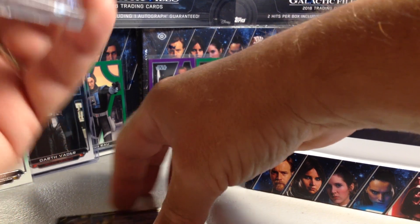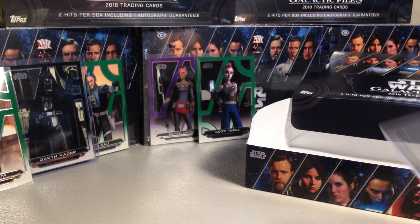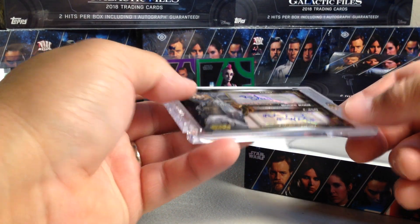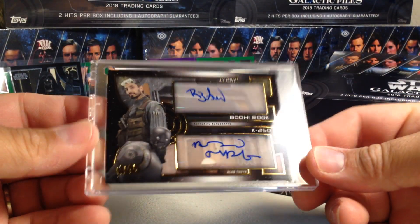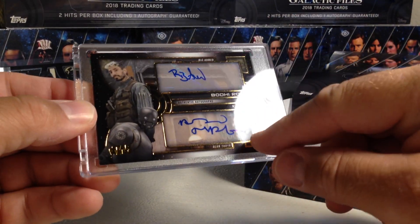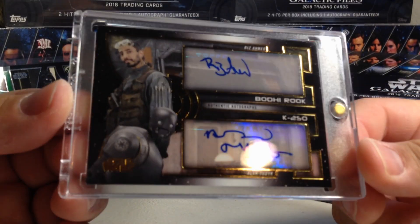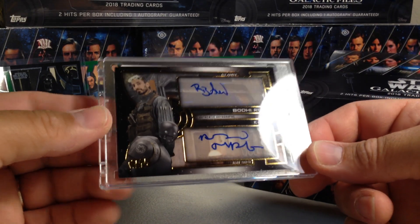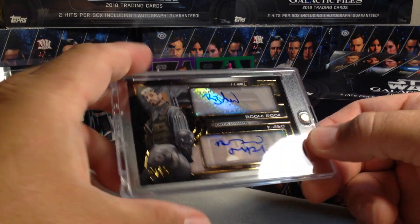That is definitely — I don't want to accidentally put a ding in the edge of that. So I guess there is our sick auto from this case — a dual of, this is from Rogue One, but I love it because it took me forever to find a Riz Ahmed auto, and this also has K2SO on there, which is very awesome. Both the autos look really sharp, definitely all the way on the stickers — and it doesn't even look bad with the stickers, just because they're framed in the gold foil. Very awesome, love that card. What a box!